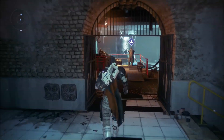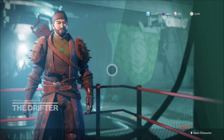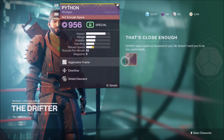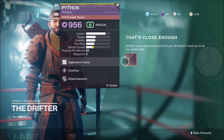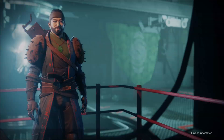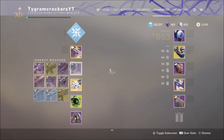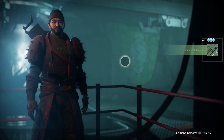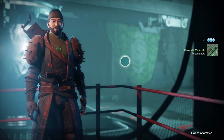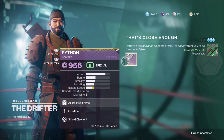Hey guys, Tglizzy here and in today's Destiny 2 video, we're going to be going over how you can unlock the brand new ritual weapon, the Python. This is the brand new ritual shotgun and it could be the best weapon in Destiny at the moment. We are going to be making a video in the future going over its DPS numbers, but this is definitely one of the best weapons in the game. Let's go over how you can unlock this weapon extremely fast.